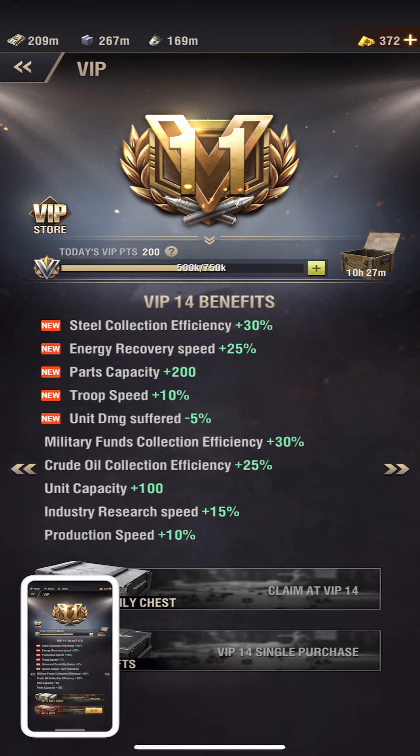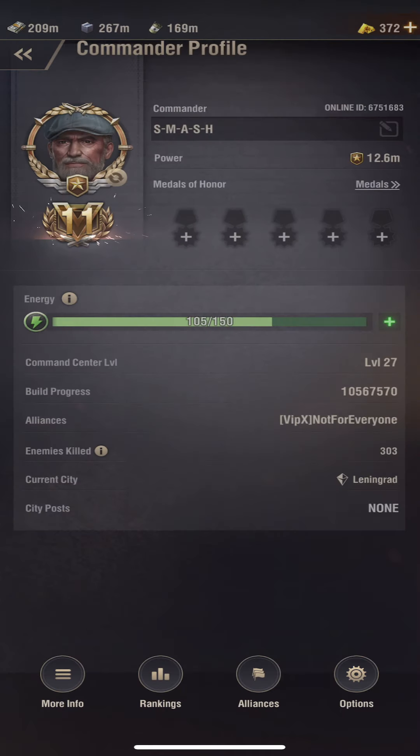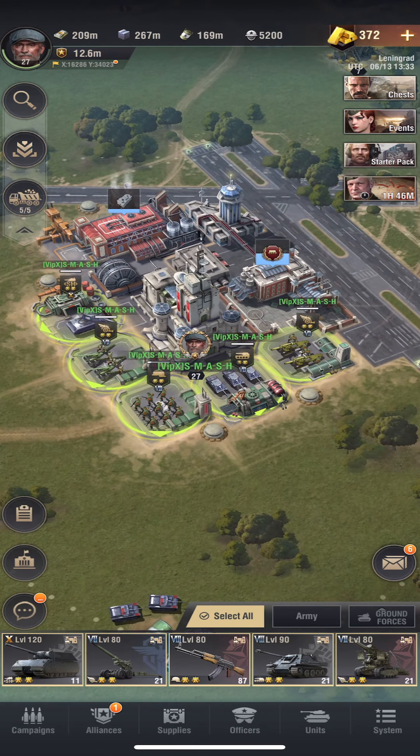It tops out at 5 more percent. But this means now we're getting 6 energy per hour. So we're getting 144 energy per day. I'm guessing once you max it out, you probably get a clean 150.